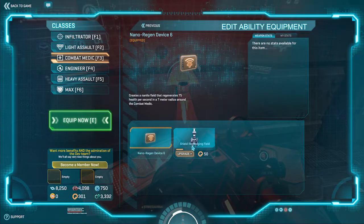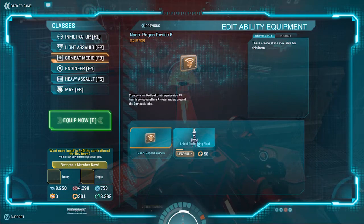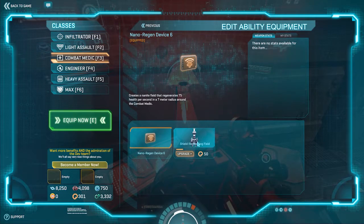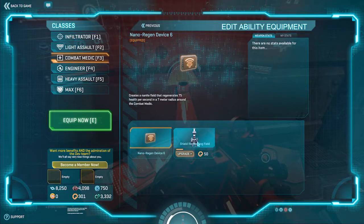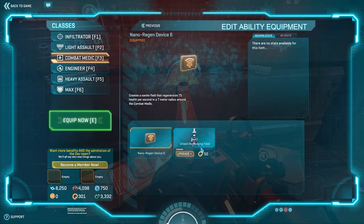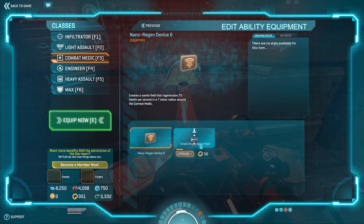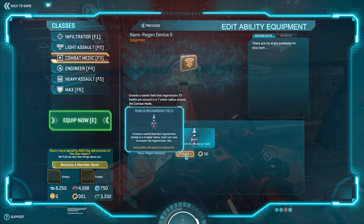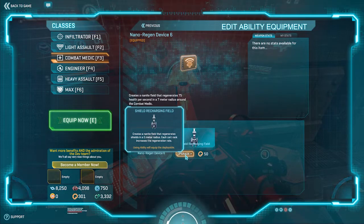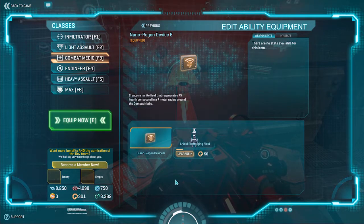It's up to you if you want to use the shield recharging field. This also gives you XP when allies lose their shield, so it's still an option, especially if you're going to be fighting inside close quarters. The problem with it is that you're going to need a lot more cert points to upgrade it to full. The higher you upgrade it, the more meters it's going to be — the bigger the area to rejuvenate more people.